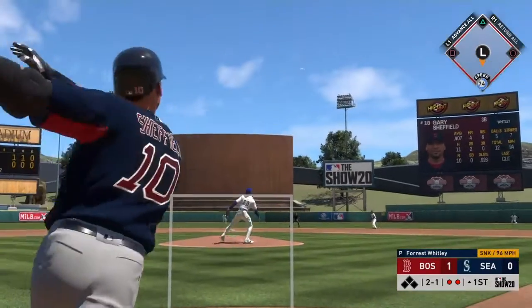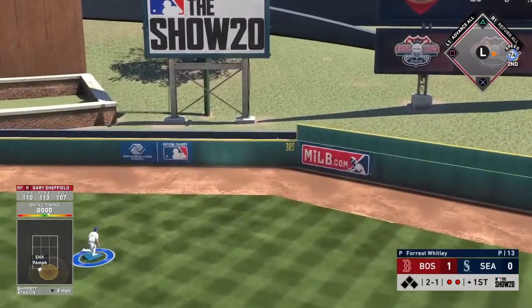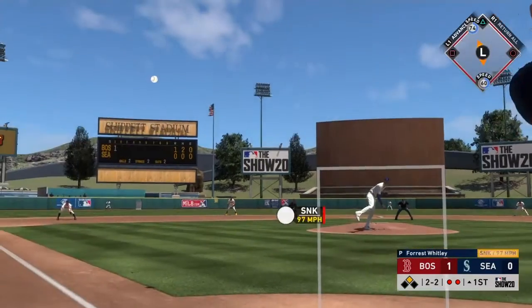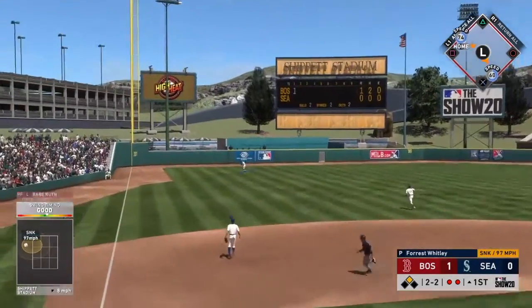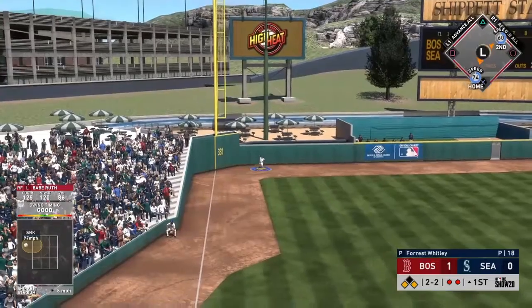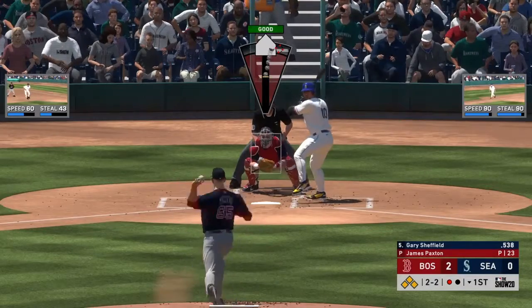Larry Walker starts it off well — wasn't really on it, but ship-it special. It's going to happen and it always happens. That's how it starts off, 1-0 us. Gary Sheffield is going to go opposite field right there into the gap.